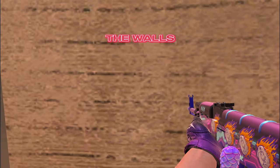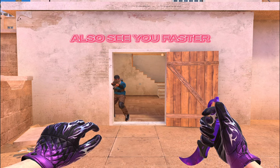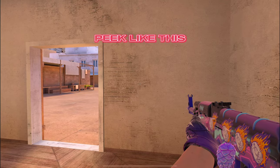Don't touch the walls — opponents can notice your weapon through them and also see you faster. Instead, peek like this.